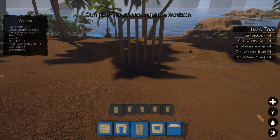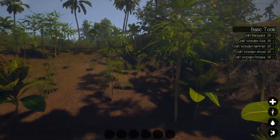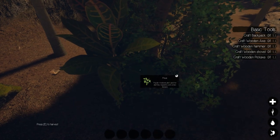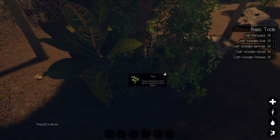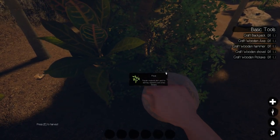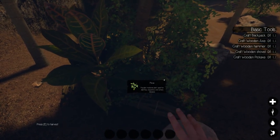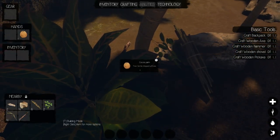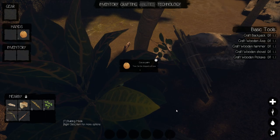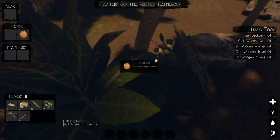Keep in mind this is early access so there's going to be a lot of changes, a lot of things that may or may not be there. Anyway, the first thing we gotta do is craft the backpack. I know we get sticks from the ficus here, so we'll harvest it — that will get us plant fibers which we can turn into rope, and give us some sticks. There are different types of rocks, different types of sticks, different types of leaves — it is somewhat complex.